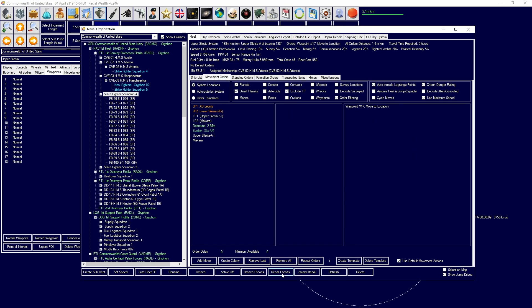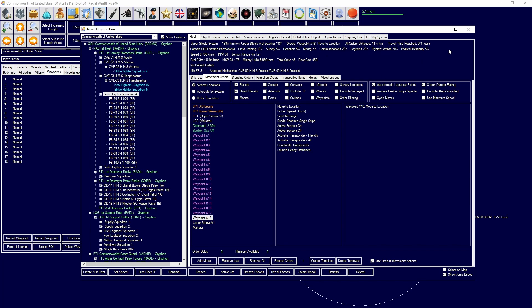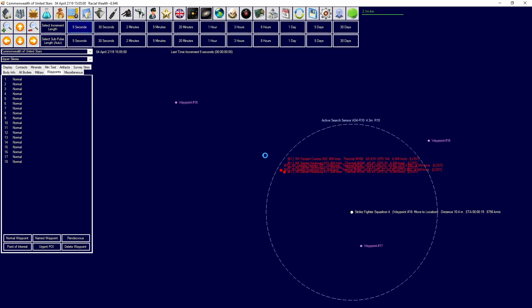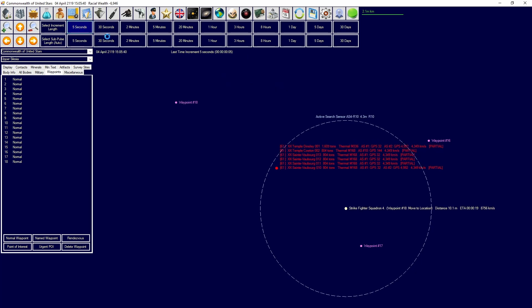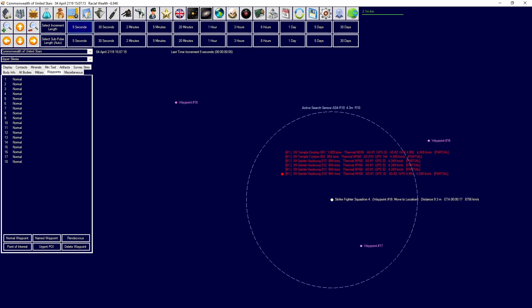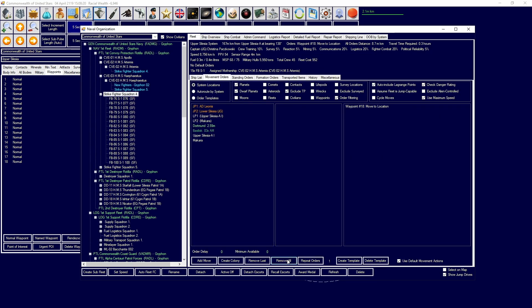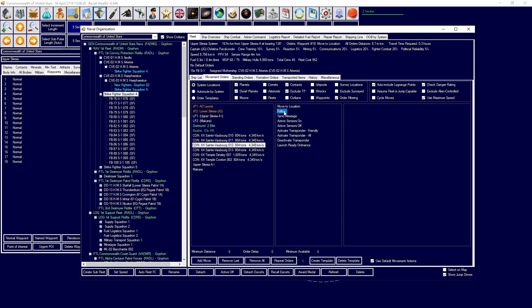Head towards waypoint 18 and I'm going to keep the contacts in target range. We've re-established contact. They're not backing off again, which is kind of a problem. They may think that the destroyers are more of a problem.